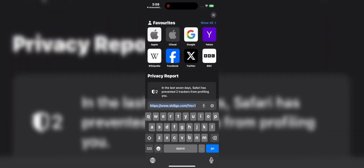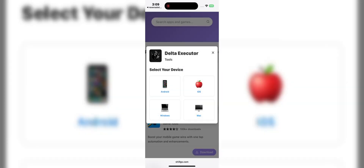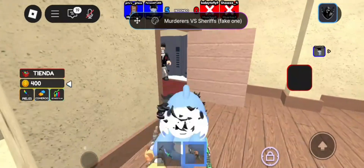Tap it and click download. Choose your device — iOS, Android, or desktop — and the download process starts. Sometimes the site asks for a short human verification because of high traffic. Don't sweat it, just complete one or two quick offers like installing a free app.